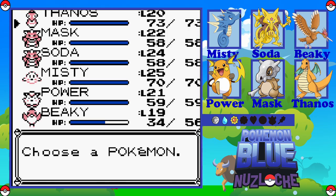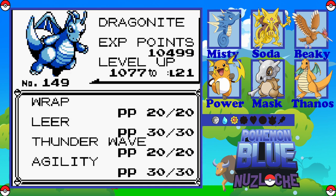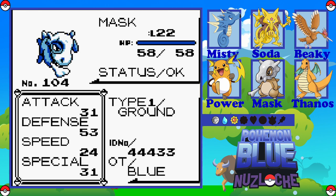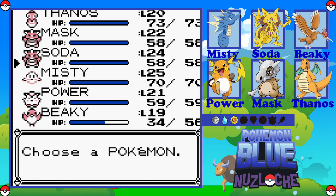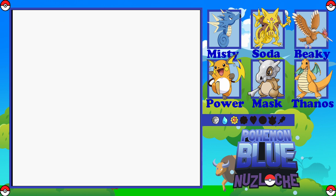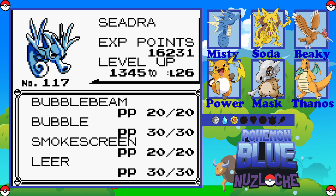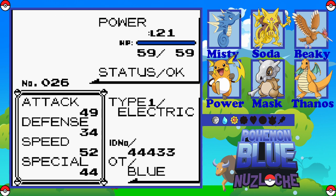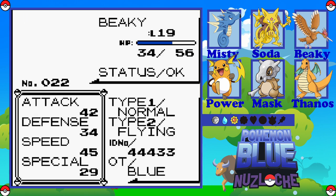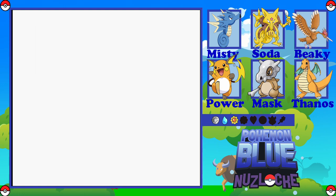So we're going to get into the team recap. We're going to start off with Thanos, the level 20 Dragonite, with the moves Wrap, Leer, Thunderwave and Agility. We have Mask, the level 22 Cubone with Bone Club, Dig and Growl. We have Soda, the level 24 Kadabra, with Psychic, Confusion, Thunderwave and Teleport. We've got Misty, the level 25 Seadra, with Bubble Beam, Bubble, Smokescreen and Leer. We've got Power, the level 21 Raichu, with Thunderbolt, Thundershock, Thunderwave and Flash. And we've got Beaky, the level 19 Pidgeot, with Peck, Growl, Leer and Fury Attack.